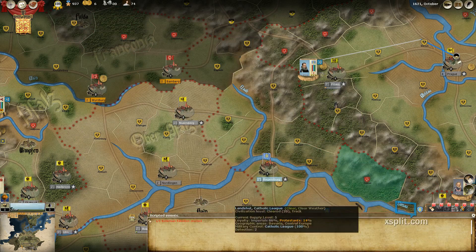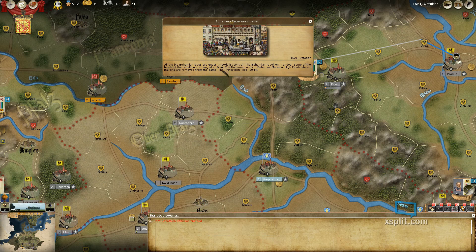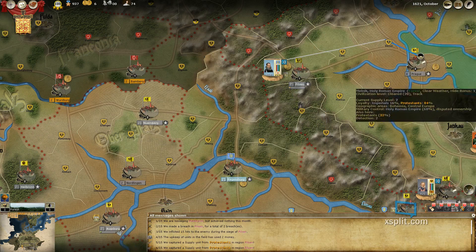Let's see our messages. Bohemian Rebellion crushed — I was right. All the big Bohemian cities are under imperialist control. The Bohemian Rebellion is ended. Some of the heads of the rebellion are hanged in Prague. The Bohemian units in Bohemia, Moravia, High Palatinate, and Bavaria are removed from the game. The Protestants lose 10 national morale. Yes, sir — I do believe that was a major victory.